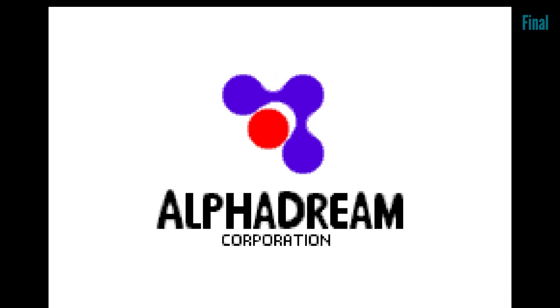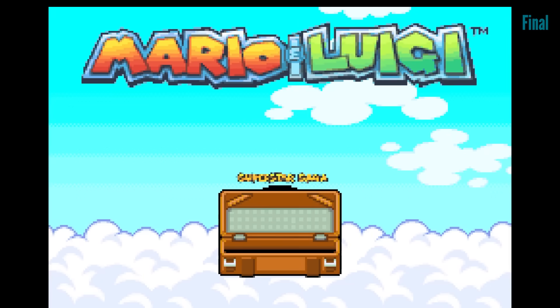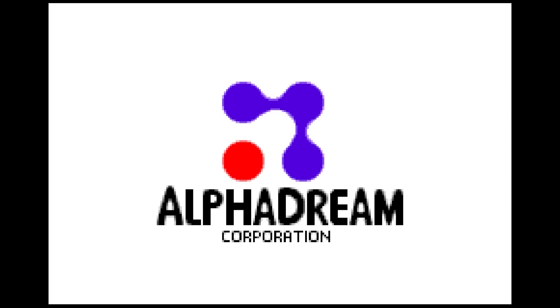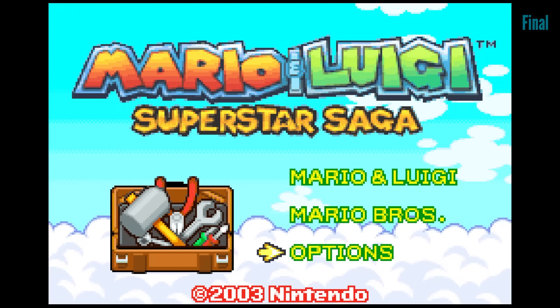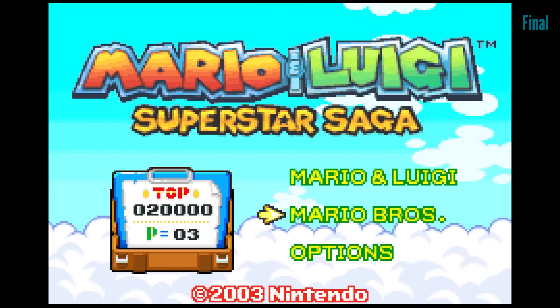Jumping back in, here are the finished game's boot screens for reference. And now, look at the prototype. No Superstar Saga subtitle here. Notice the Game & Watch-looking Mario Bros. running along a beanstalk at the top — an obvious nod to the Bean Bean Kingdom, where the game takes place. In the retail version, we get a full options menu, and we also have a remake of the Mario Bros. arcade game built right in.